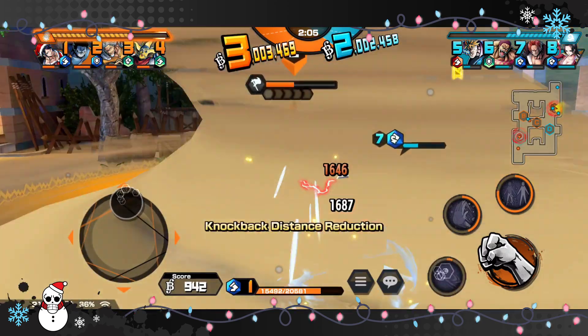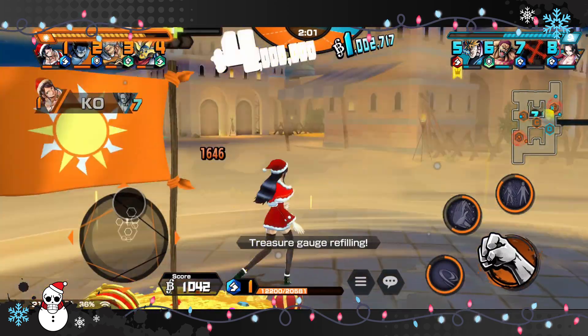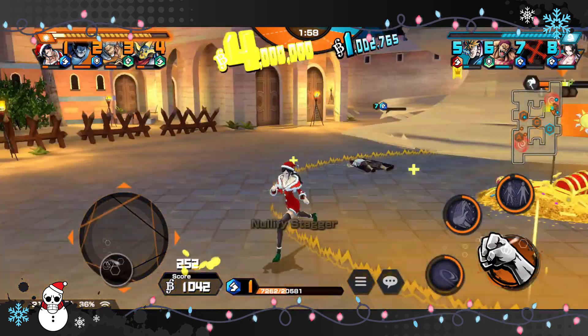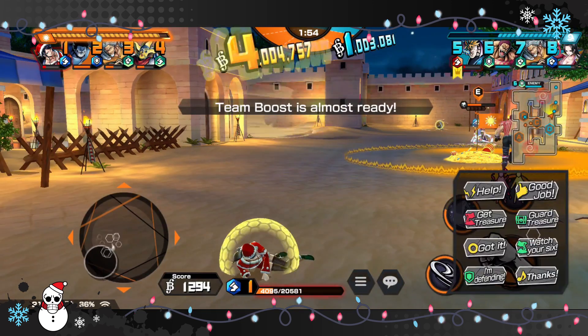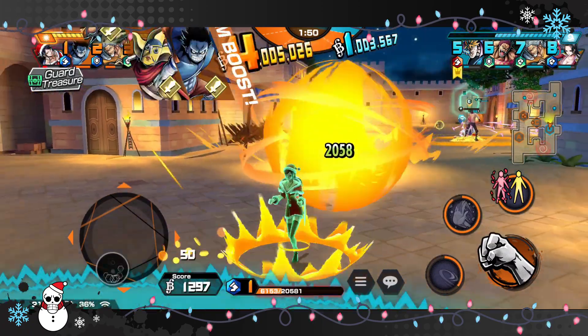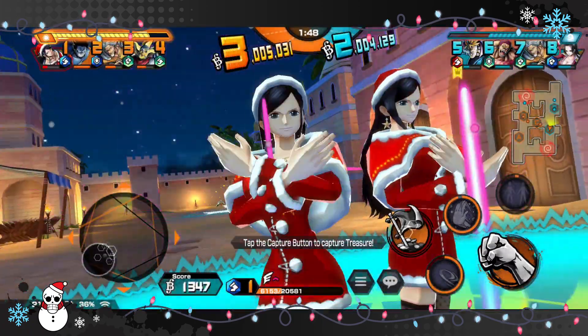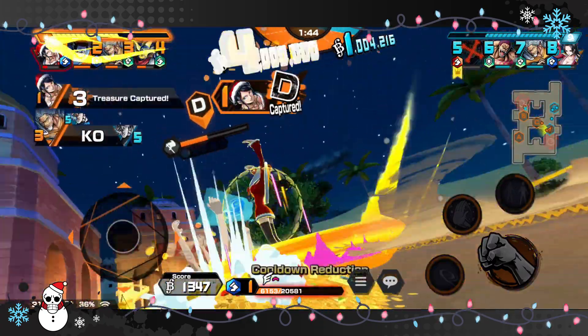I ended up smacking Shanks off the treasure and actually back-capping with holiday Robin, finishing the poor boy off. That's never a proud moment for any player, to get whacked by a holiday Robin, especially as an EX. Anyways, this character has a couple of cool abilities - right here you can see I can summon a clone and it acts as another person in the flag.